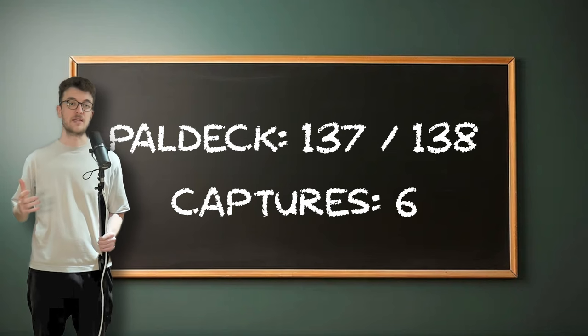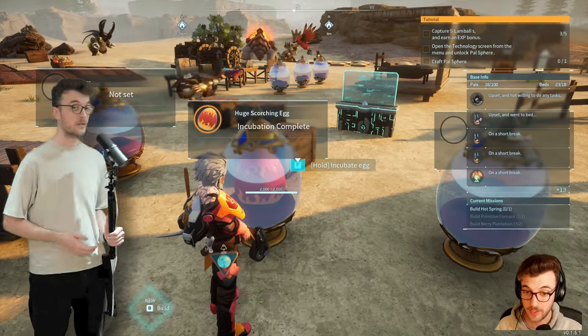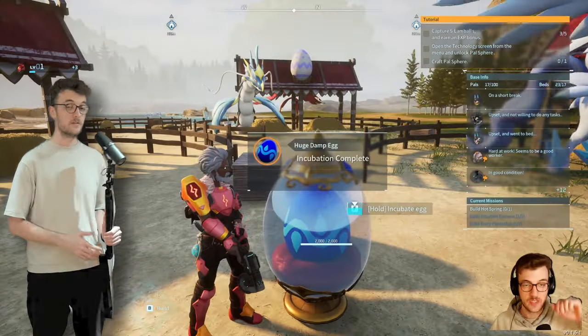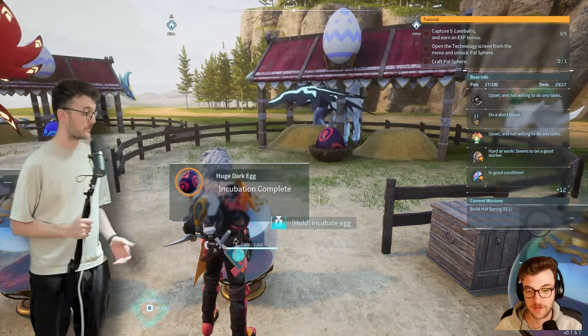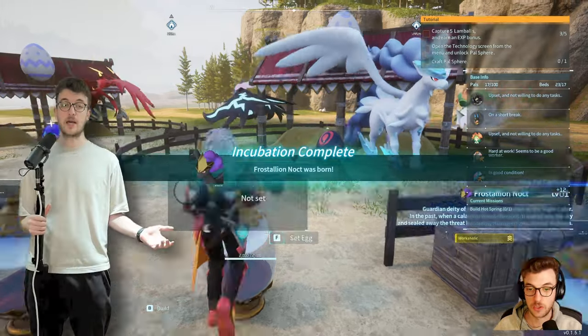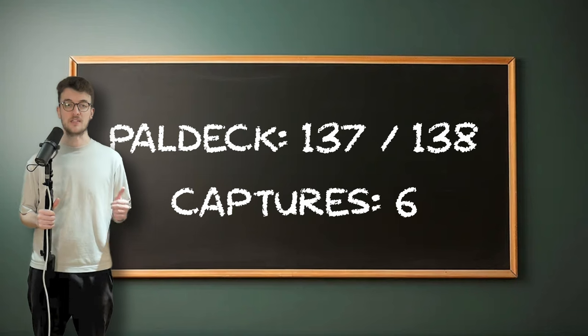I then went back to base to breed up the last of the pals I needed. I bred Stallion and Shadow Beak to get Suzaku, then Suzaku with Jormantide to get Suzaku Aqua. For my final breed, it was Stallion and Hellzephyr to create Stallion Noct. So there we have it — that is how I completed the Pal World Pal deck with only 6 captures.